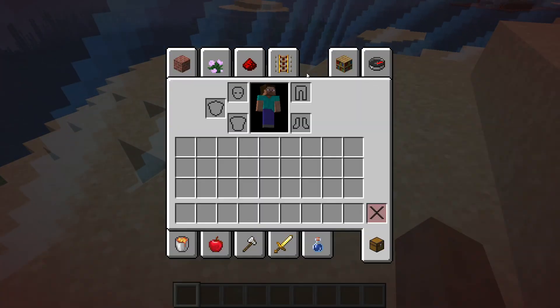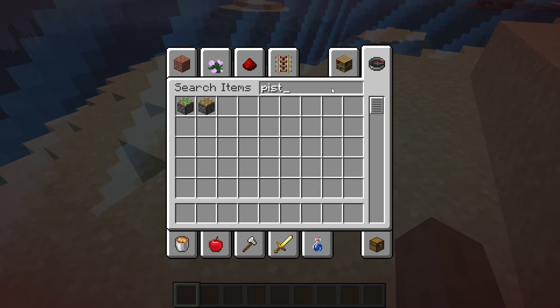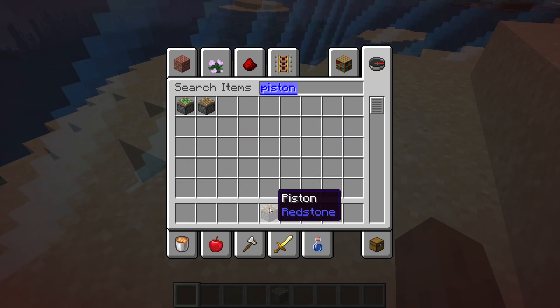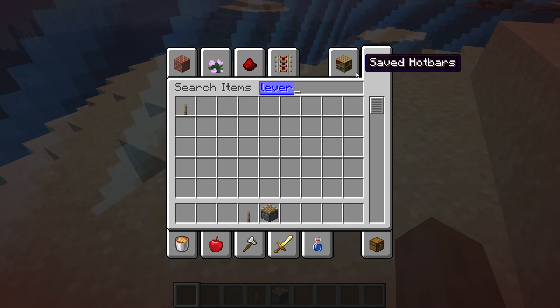The next step is just go to your inventory and look up piston, lever, and slab.